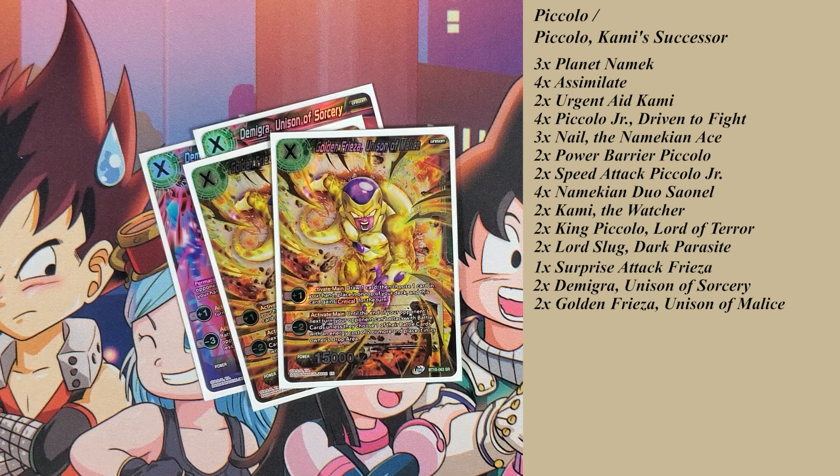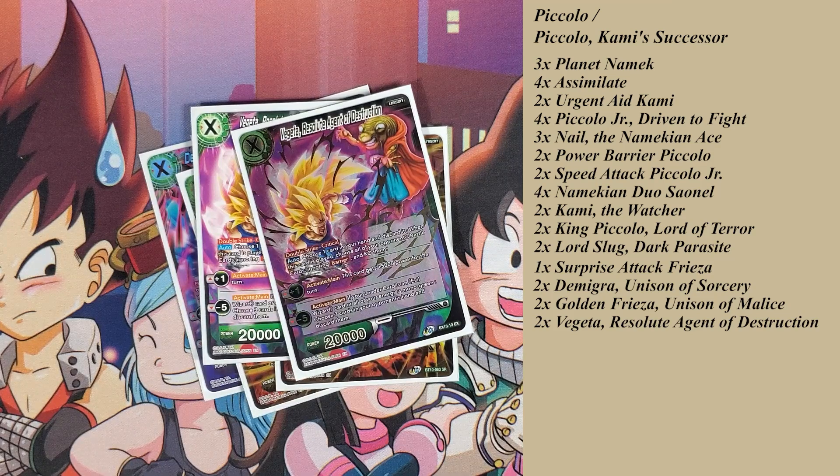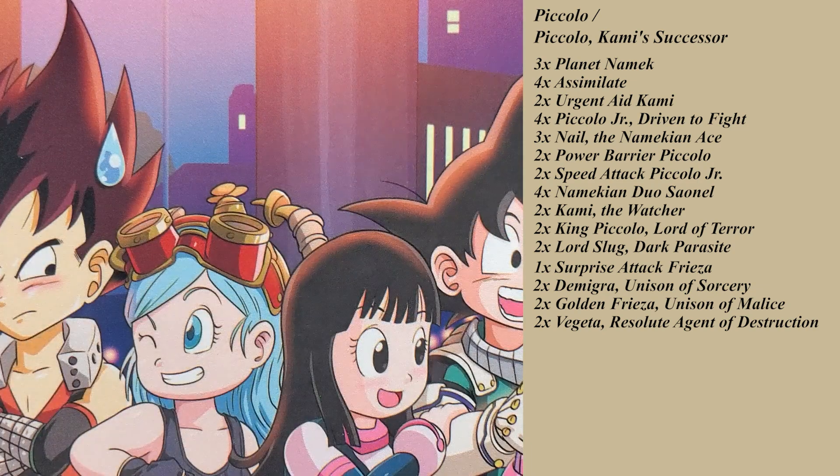The last unison I play — I'm playing a 2-2-2 right now just because I didn't have four of those — is my favorite green unison: Resolute Agent of Destruction Vegeta. Double strike, crit, 20 to 25k depending on if you use the plus one or not, and can potentially board wipe. The minus five is an activate that makes your opponent discard cards. With these unisons we activate the cool unison cards which you're all familiar with.